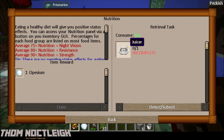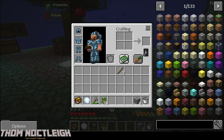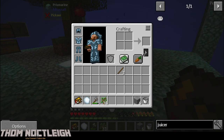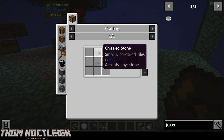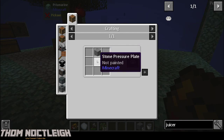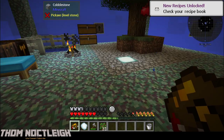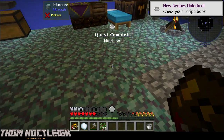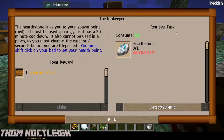What is that quest? I have to create a juicer. A stone and a stone pressure plate. Boom. We got some nutrition. We'll get Opacium, which is the second one that we got. I don't know what it's used for but we'll find out shortly.